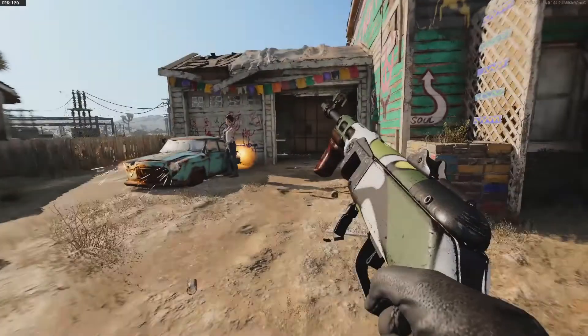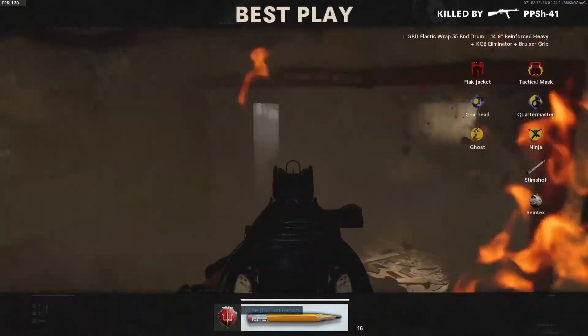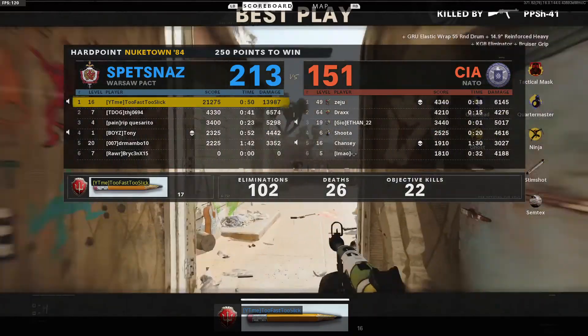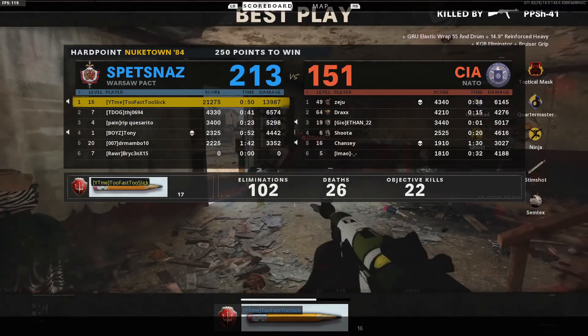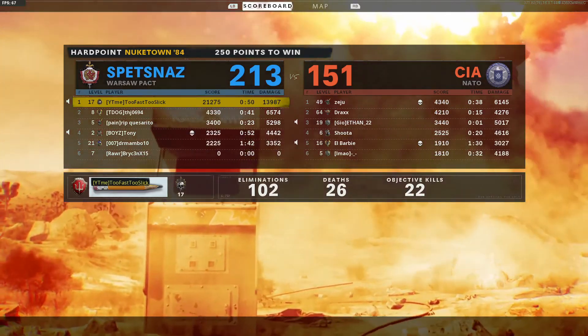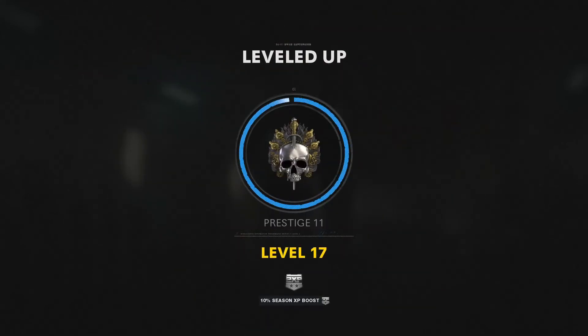They started killing me a little bit but we managed to pull out the win, drop 100 kills, and we were almost the second guy with the most time on the objective on the team — so we played a little bit of obj too. 21,000 score, 13,000 damage, 102 and 26, 22 objective kills. I hope you guys enjoyed the video — like the video, comment something down below, subscribe if you're brand new or haven't already. We're going to be posting more videos and live streaming soon. Have a blessed day, peace out.